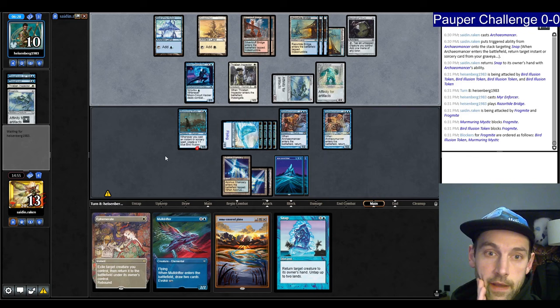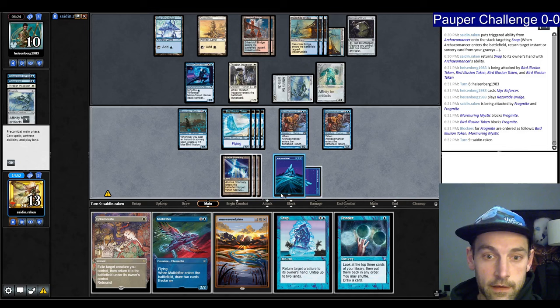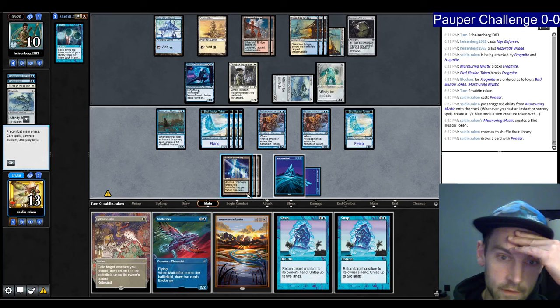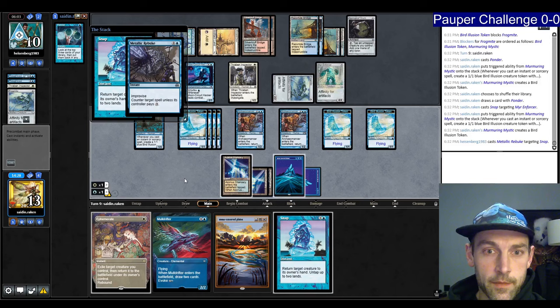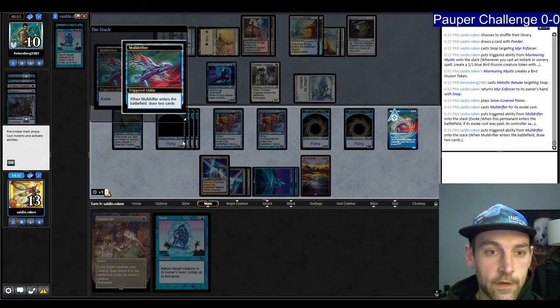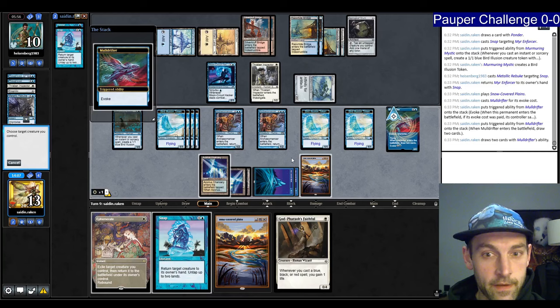Let's Ponder — I gotta look for a Faithful based on my read. No Faithful. Do the Mortuary Mire. I think I'm gonna shuffle. Double Snap — let's Snap the Mirror Enforcer. They cast Metallic Rebuke. I'll pay. Untap, play land, drop the Drifter. We know they had Metallic Rebuke. I only have to be afraid of double Galvanic now. Try to Ephemerate the Muldrifter — no Galvanic.